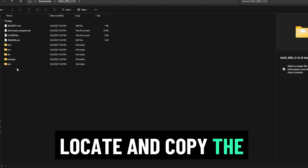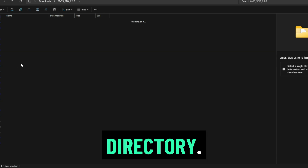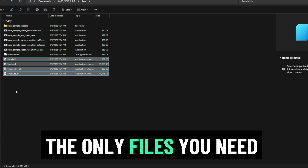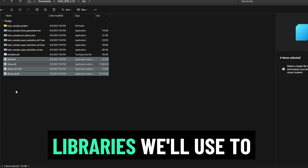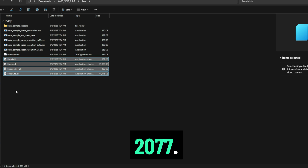Step 2: Locate and copy the required files. Inside the extracted folder, go into the bin directory. You'll see a lot of files here — ignore most of them. The only files you need are the last four files in the list. Select and copy them. These files contain the updated XeSS runtime libraries we'll use to replace the existing ones in Cyberpunk 2077.